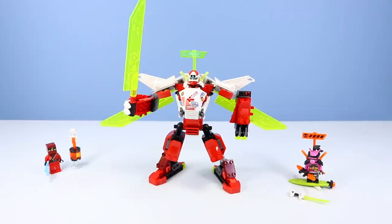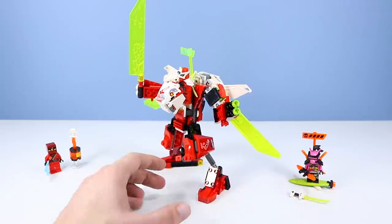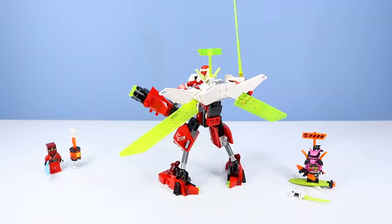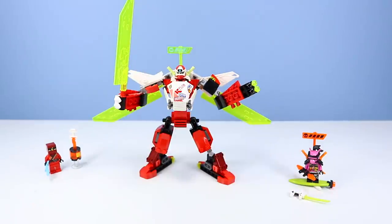The mech jet has pretty good articulation overall — ball joints in the shoulders and elbows. He's holding a very vibrant green sword with his right arm, and on the left arm we've got a couple of stud shooters that always fire across the room, plus a couple of refills. The hips have nice working ball joints. My favorite part is the posts on the calves — very mechanical looking. There's not much articulation in the knees, but we've got ball joints on the ankles and plenty of movement overall. Some great sticker work throughout.